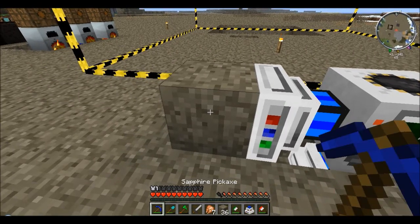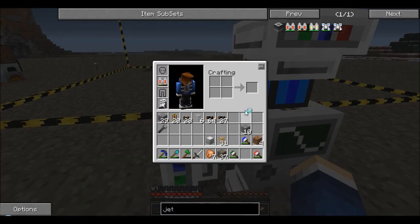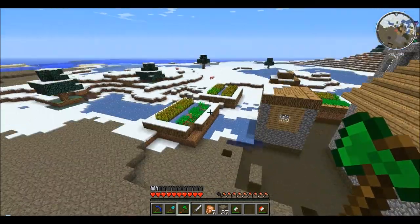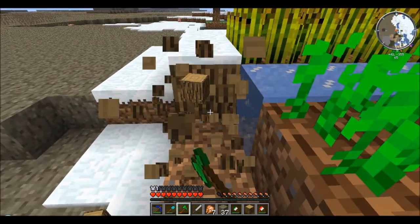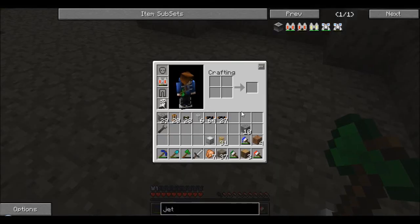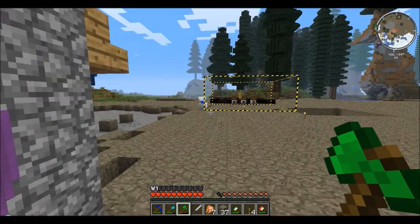I'm just gonna do it how I set them up before — it's kind of a crappy way, but whatever. Levers, levers, levers — it's kind of like one of those 'pecan or pecan, caramel or caramel' things. The water in here is frozen. I'll make four levers — I think I might actually need four. At least three.